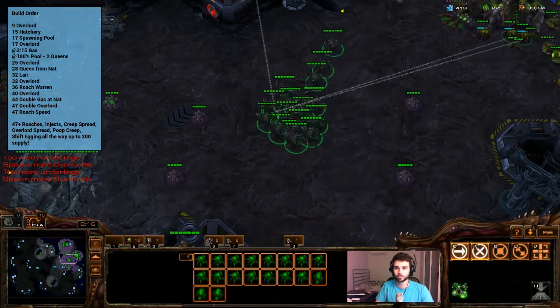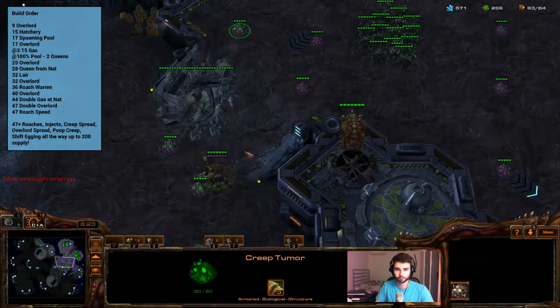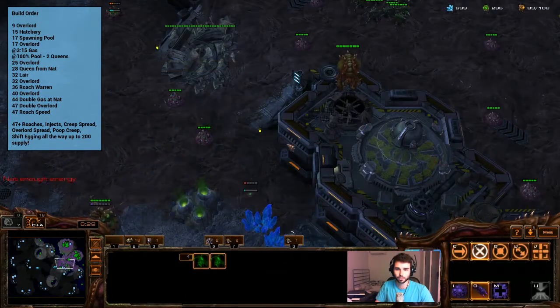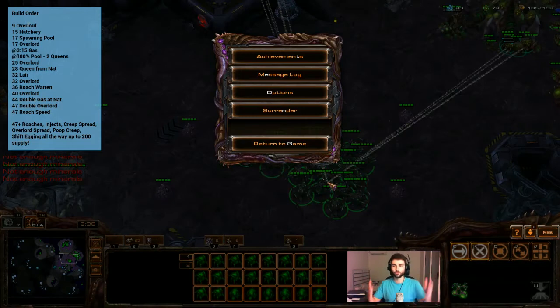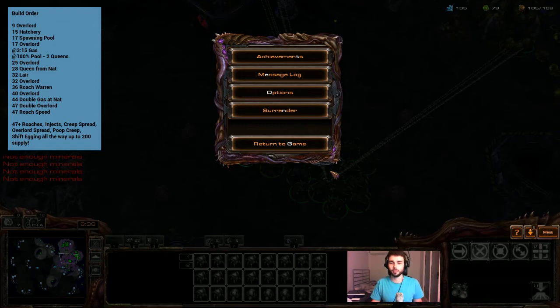Make sure you are shift-egging those roaches in because that is one of the most important parts that you don't want to overlook. Keep spreading that creep as well — make sure you spread it right to the edge. Do that all the way up to 200 supply just so you can get used to shift-egging the roaches in, injecting, and spreading creep. That would be really good mechanics practice because it's actually quite a bit to take on. Those are the main mechanics that you need to learn to be able to execute everything. I don't expect you to be able to execute that perfectly, especially with all the creep spread, injects, and roaches. Just do the best you can — do it maybe five to ten times all the way up to 200 supply, just depending on how well you do it. Make sure you get it fairly clean, but it doesn't need to be absolutely perfect.